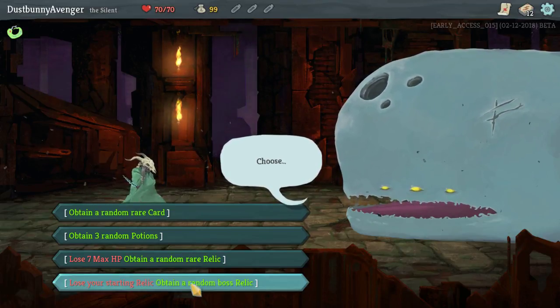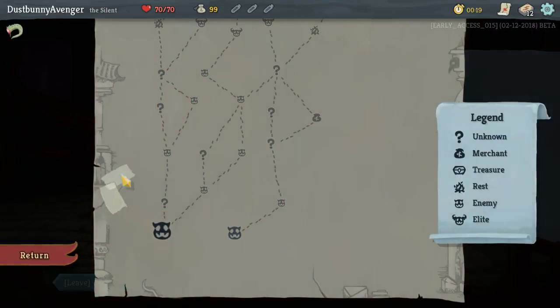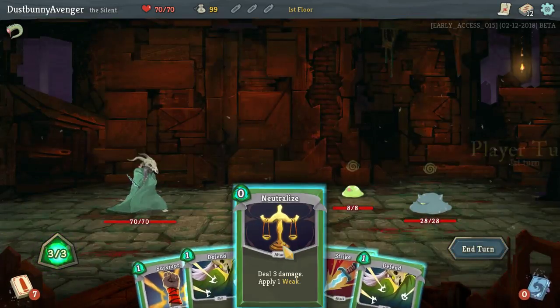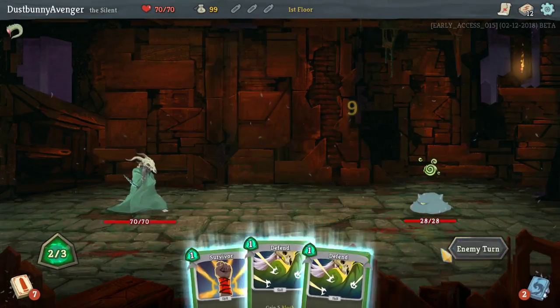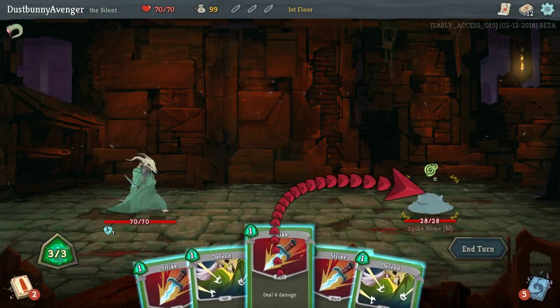Let's go for a random boss relic — Lizard Tail. Well, at least if I die now I come back to life. That's interesting enough. Let's go this way and then take out the shop up there. Three weak freebie — let's go for a freebie.